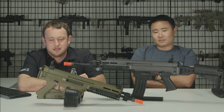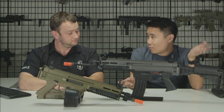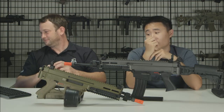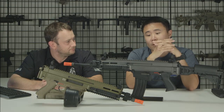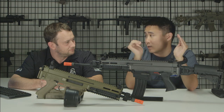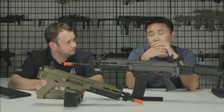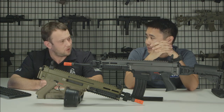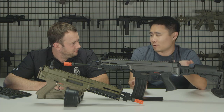Speaking of revolvers — I'm now authorized to reveal that the Dan Wesson 715, the first full-metal CO2-powered revolver with adjustable hop-up and field-legal FPS, is getting new variants. Beyond the original six-inch version, ASG is releasing a two-and-a-half-inch snub nose and a four-inch version with an integrated bottom rail so you can attach accessories. Those should be coming fairly soon.